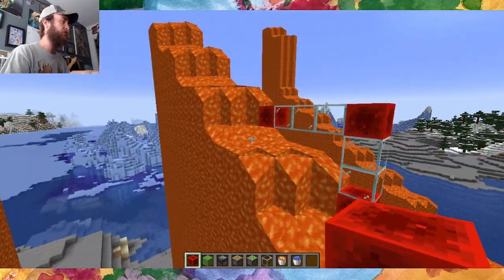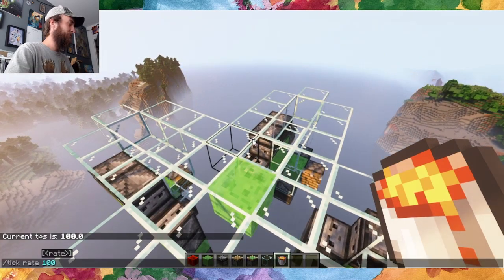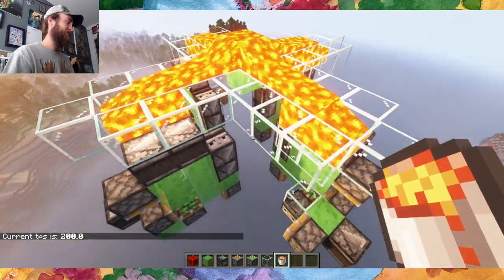So the slope is not negative one, but negative three-fourths. We'll throw on shaders, go ten times speed, and let's see if it works.